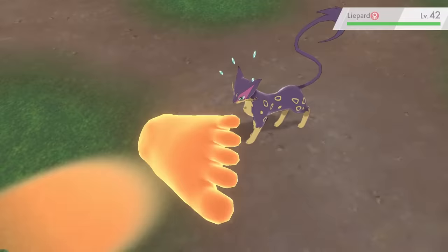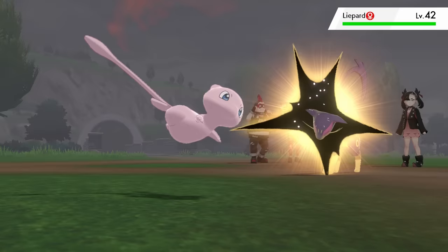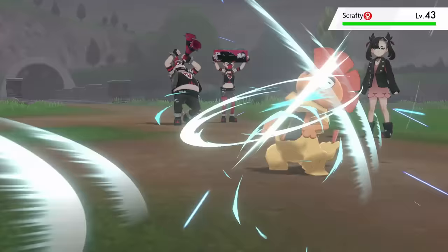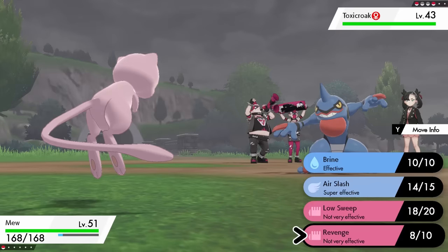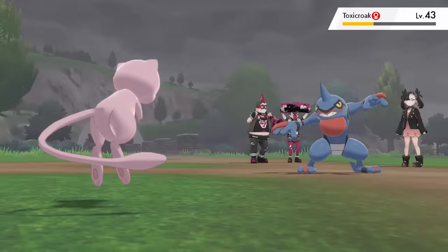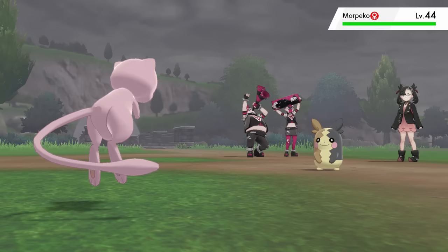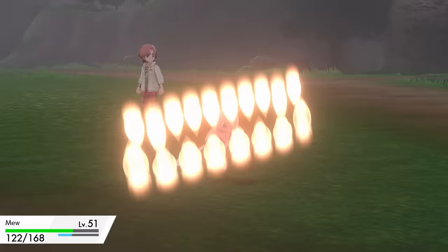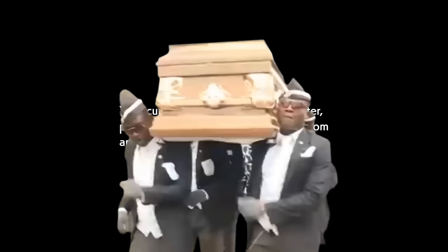Low Sweep onto Liepard takes it to the lowest possible HP, but Torment stops a second attack — Marnie uses a potion, so I follow up with Revenge to take it back to red, then finish with another Low Sweep. Scrafty is next and a lucky flinch from Air Slash takes it down in 2 moves without damage. With Toxicroak out, Air Slash one-hit KOs it after a Swagger luckily misses. Just Morpeko remains on full HP, but a Bite causes Mew to flinch, and a critical hit third Bite takes it out — I spoke too soon about being lucky. I restart to avoid Mew being any higher level.